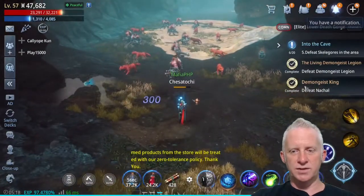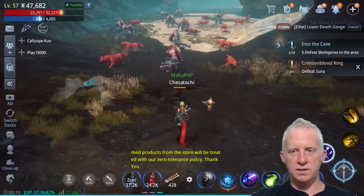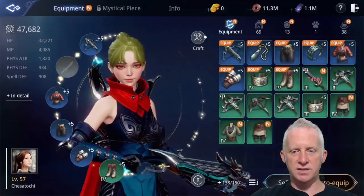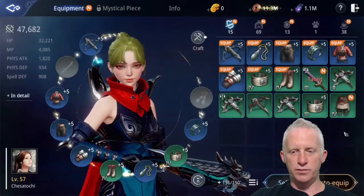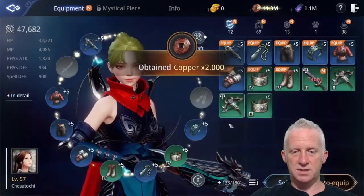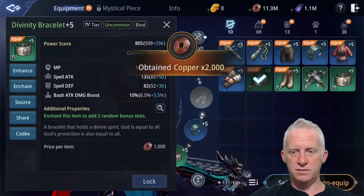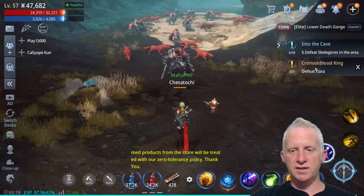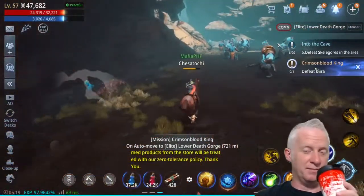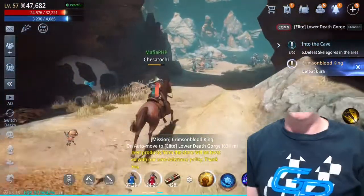Now trying to defeat the next enemy. Two high-level players are here — I'll try. We're at 97%, almost 98%, so I'm going to sell some parts even if they're level four. Sell, sell, sell those items in town. Let's try the last mission — hopefully someone is there so I can defeat Sura and then upgrade my Forge from level six to seven. As you can see, it's not so easy to level your character.